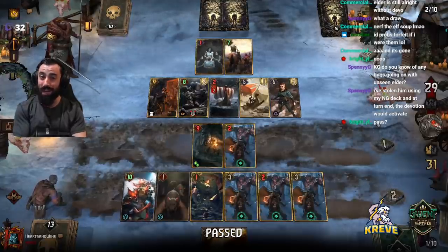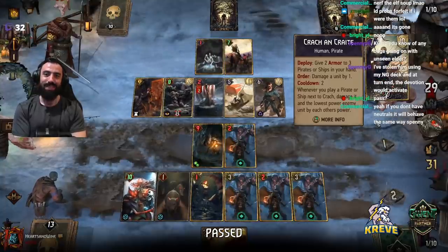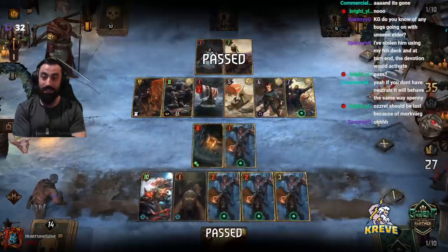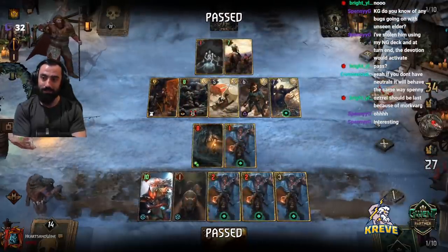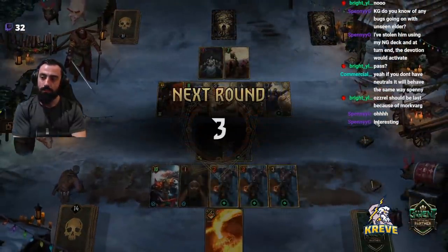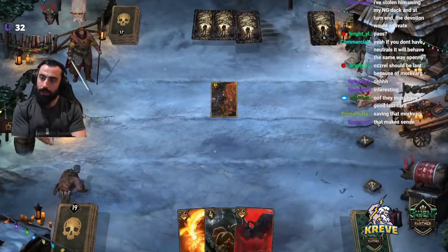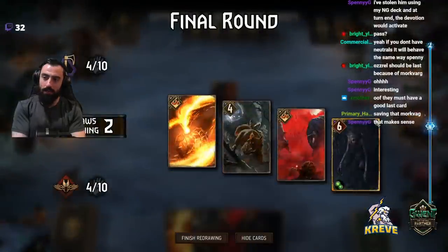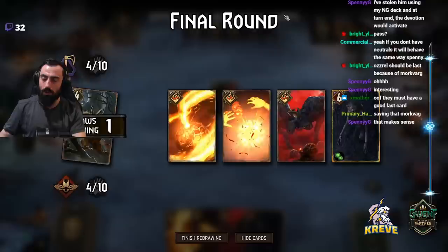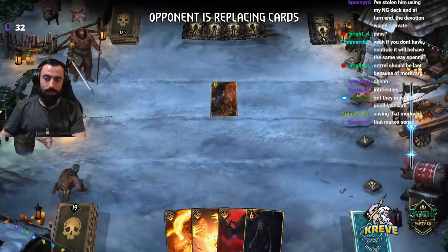Oh, that's epic — wow, jeez! I've stolen him using my NG deck. Devotion would activate, yeah — I think he just stays consistent to his text, so whatever your deck is like. They probably got more Farglassed, that's right.